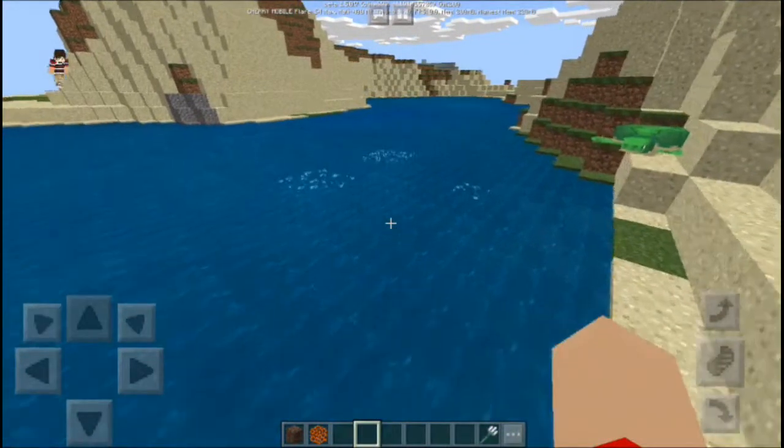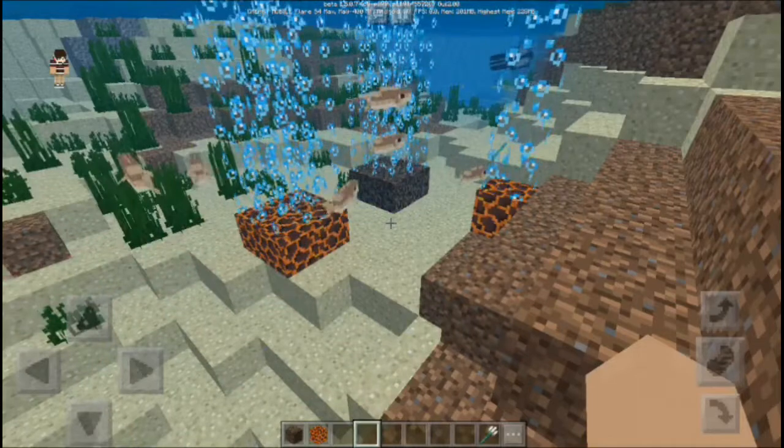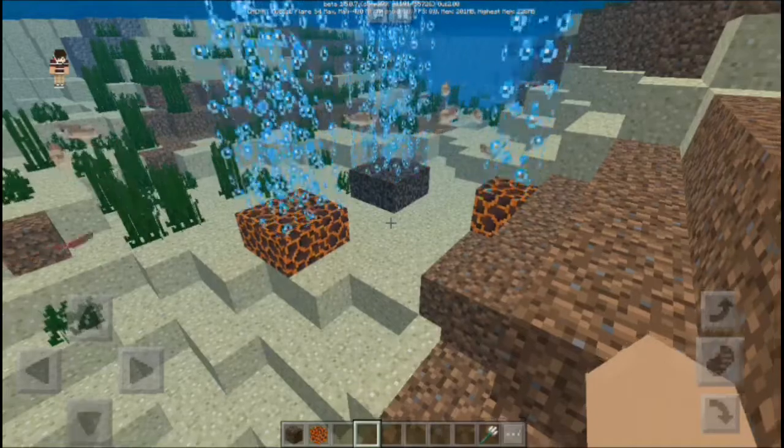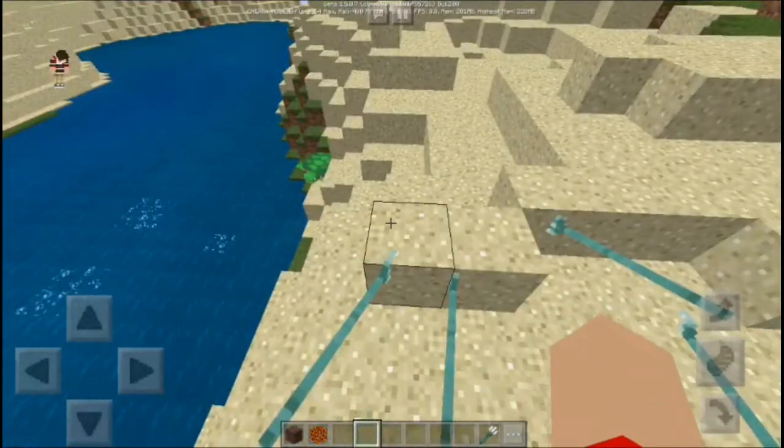There are a bunch of fixes in this update. These include: fixed several crashes that occurred during gameplay, fixed a crash when suspending the game during the game world, particles now appear when a player jumps into water, particles now appear when tropical fish jump into water, and fixed bows appearing in the right hand when being charged. I'll link Matt Guardiski's Twitter in the description so you can read the full list.